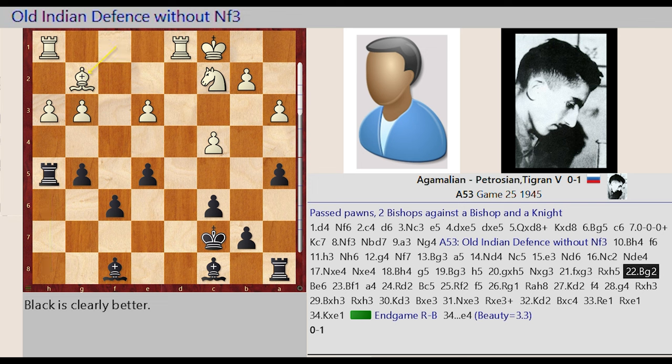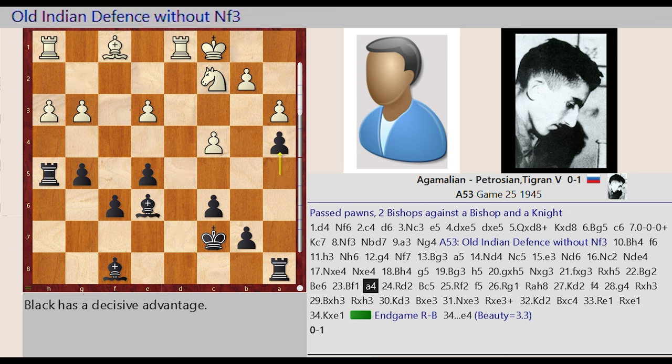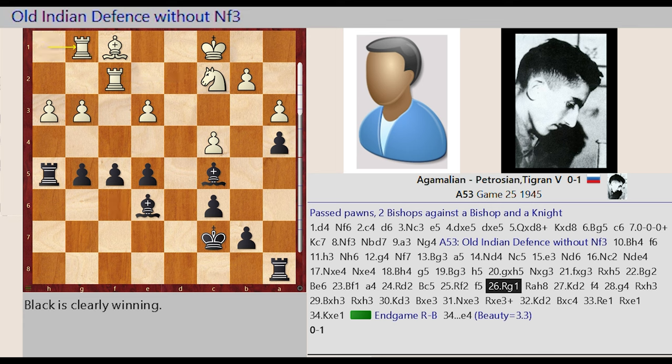Rook H8 captures H5, Bishop F1 G2, Bishop C8 E6, Bishop G2 F1, A5 A4, Rook D1 D2, Bishop F8 C5, Rook D2 F2, F6 F5.